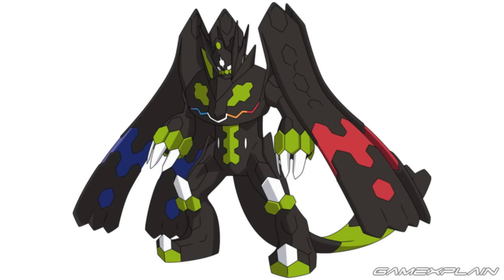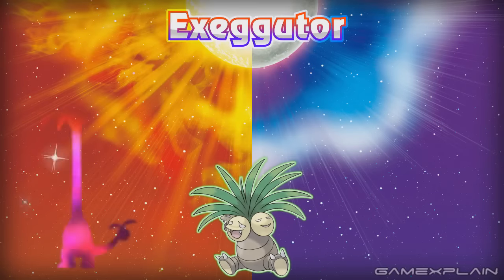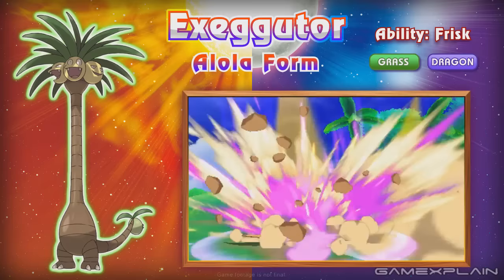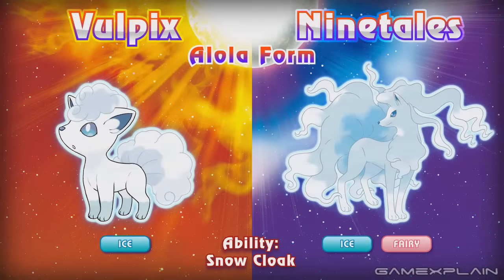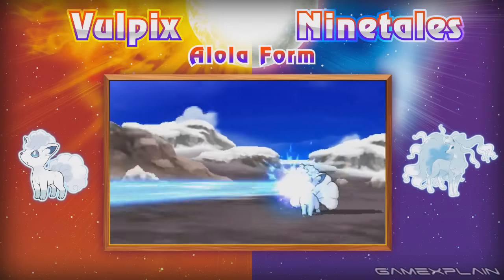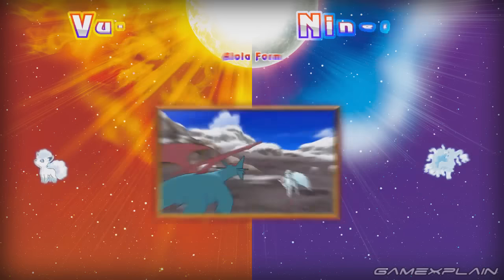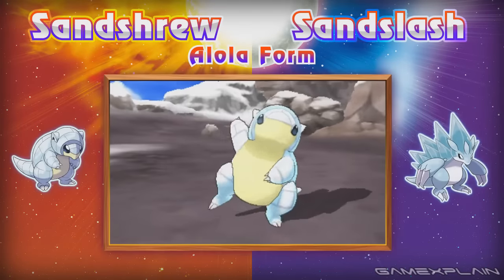Could Z have another meaning? We doubt it, considering how much of a presence Zygarde has had in the trailers for Pokémon Sun and Moon and the X, Y, and Z anime. But that's everything we could find in the latest trailer. As we approach the worldwide release date, more details are becoming clear and we couldn't be more excited — this is looking to be a very different generation of Pokémon. The next announcement is confirmed for August 12th, and we'll be there with the Analysis Machine ready to go. If we missed anything, let us know in the comments. If you liked this video, be sure to subscribe. Thanks for watching and stay tuned to GameXplain for more on Pokémon and other things gaming.